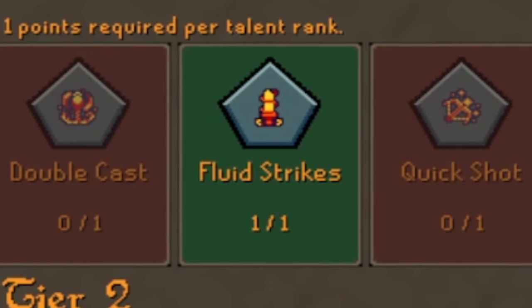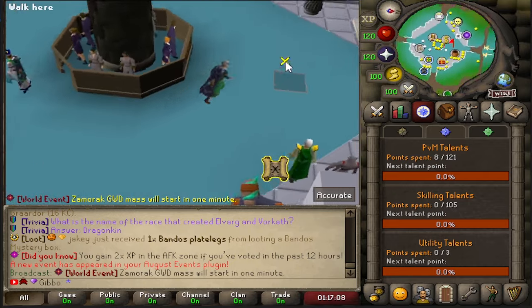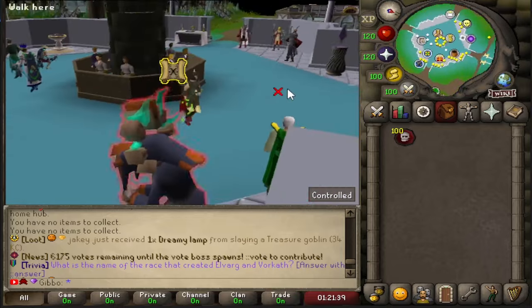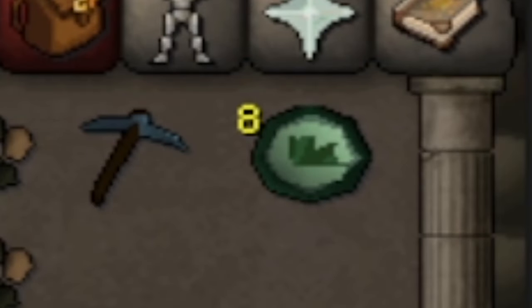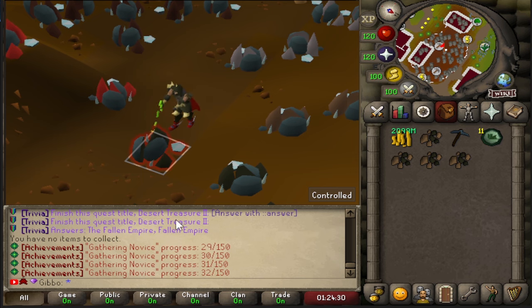Buying a perk will cost a point from each token, and the way to earn these tokens is really simple — it is as simple as playing the game. Doing any type of PVM will give you PVM points, any type of skilling will give you skilling points. So currently we're doing a bit of mining, and look at that — every single time we mine we get ourselves some skilling tokens.